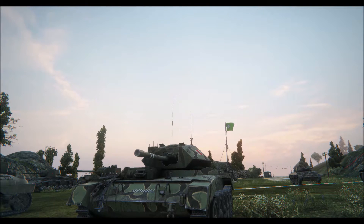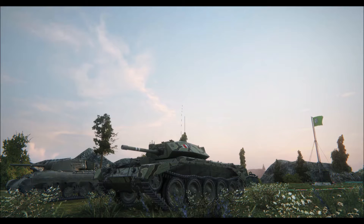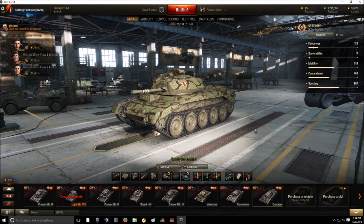Like the Covenanter we talked about previously, it plays a little more like a medium, but has some light tank perks — it gets the camo bonus while moving. And just like the Covenanter, it gets regular matchmaking, so you'll never see anything higher than tier 7. That's a really big bonus.